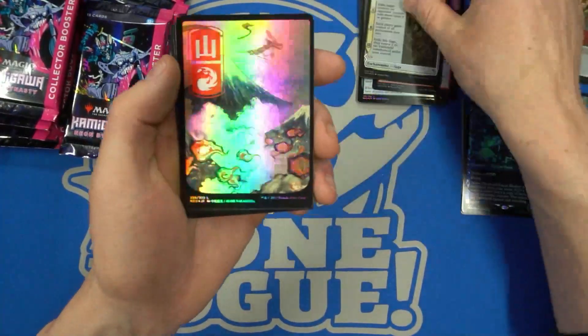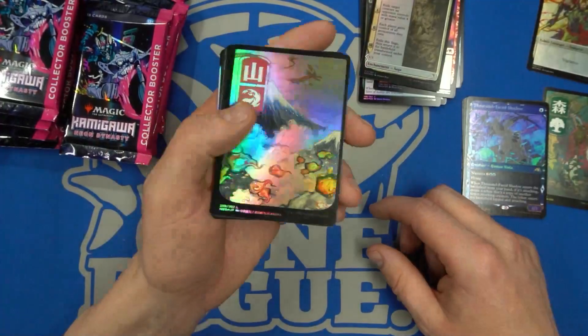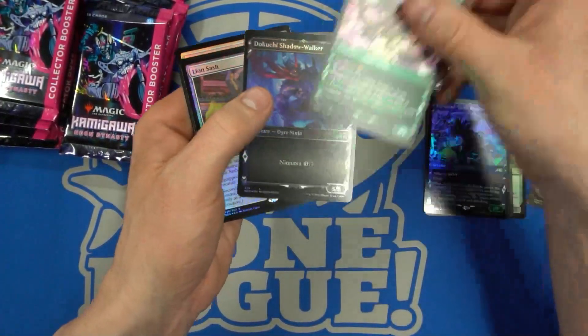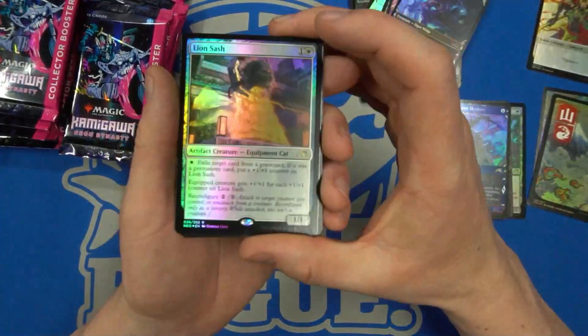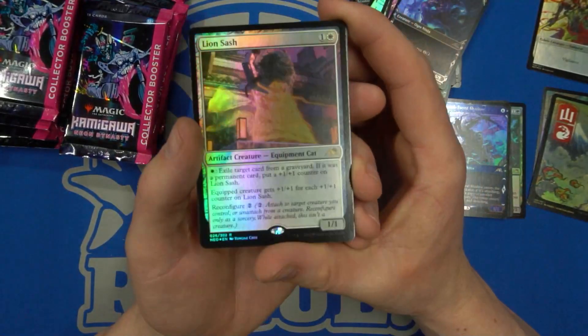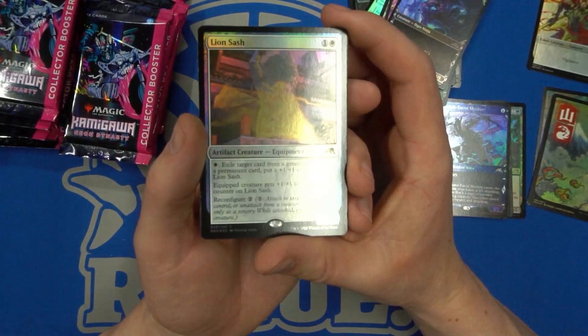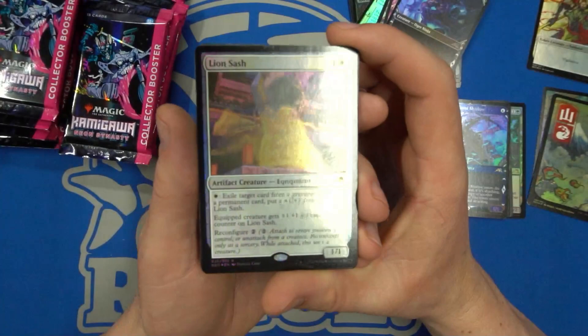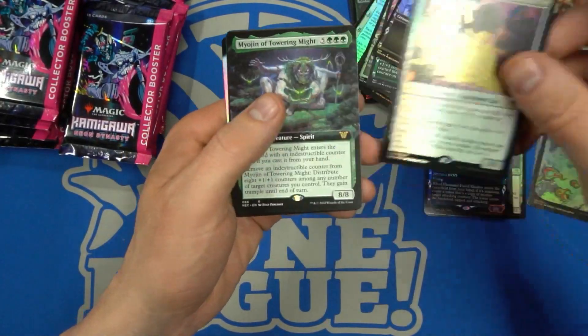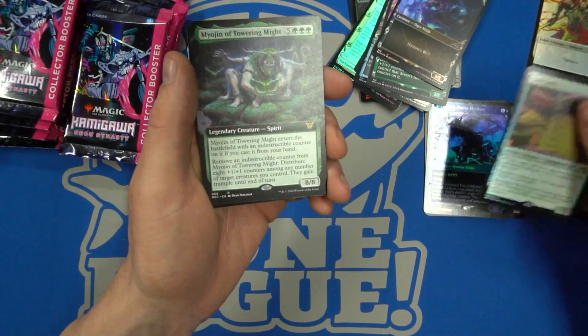We have Harmonious Emergence. Now we got that beautiful mountain. Then we got Lion Sash — one of the best cards in Limited. This card is such a powerhouse in Limited. I had it at a couple of pre-releases and it was great — it's kind of a Scavenger News type card, and it can reconfigure onto other stuff.